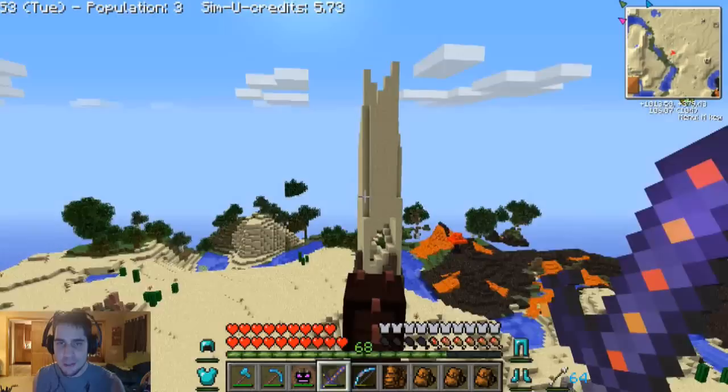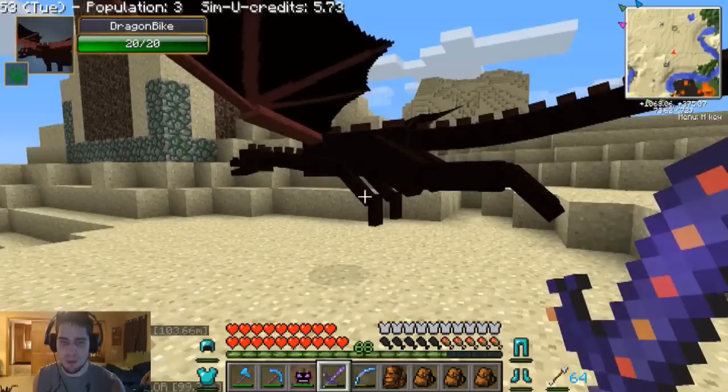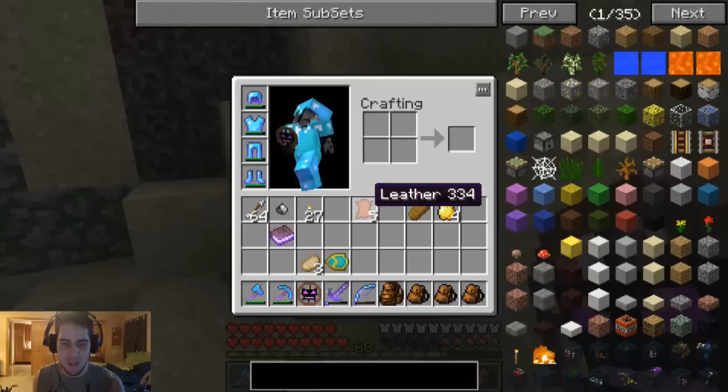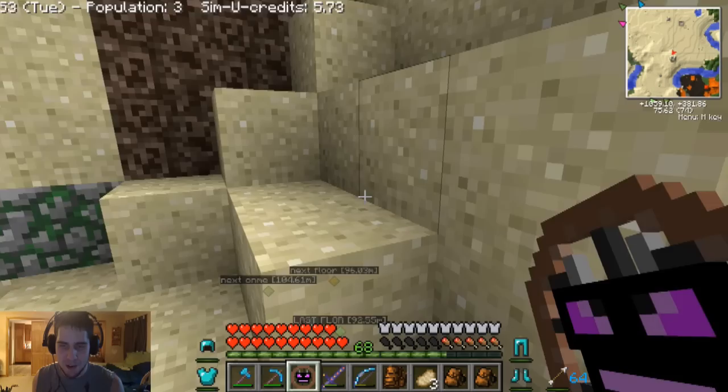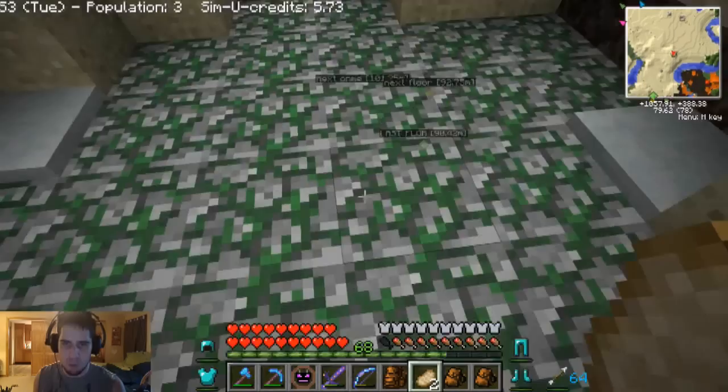We're going to go over to this weird thing — I've never seen it before. I'm not sure if it's from Dungeon Pack or from Ruins. It looks kind of like a trap, to be honest. It's made of sand, so it'd probably collapse on me or something like that. We'll see if we can get into here. How could this not be a trap? It looks like it would just crush you if you broke any sand.